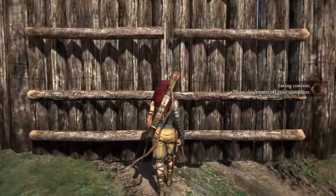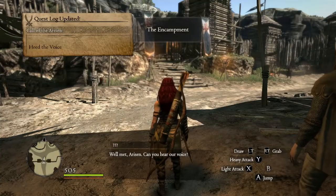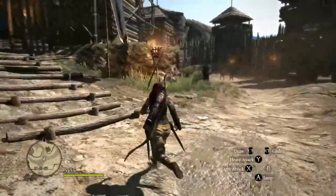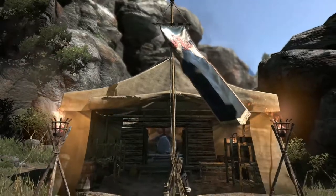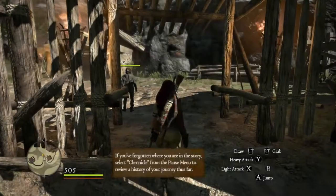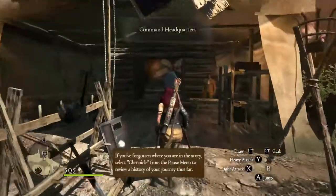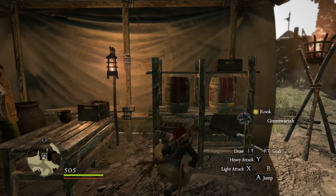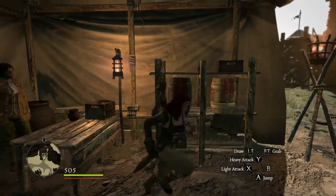Level four! I believe that's a riftstone. See that light? I'm going to gather some stuff up, see if there's any money in there. No money. Whatever.